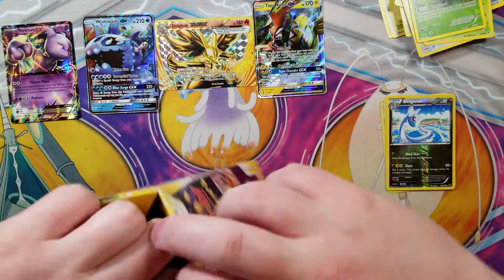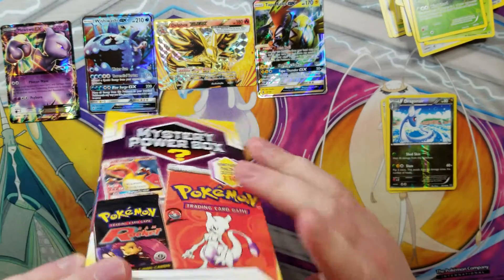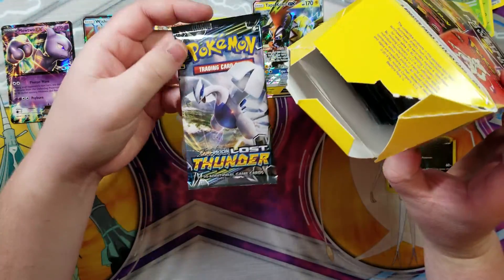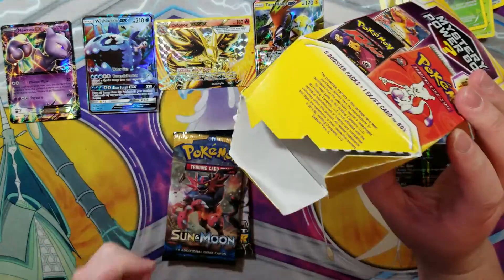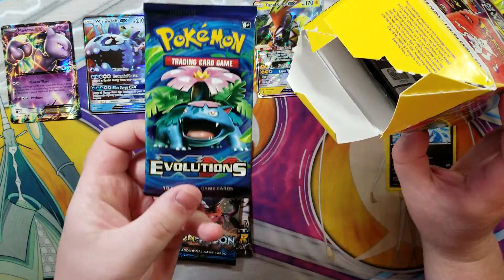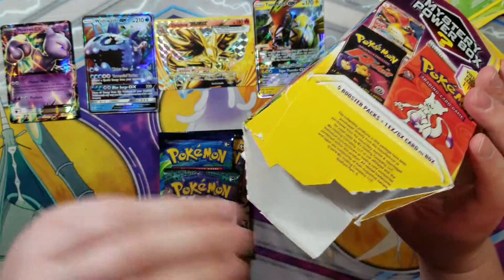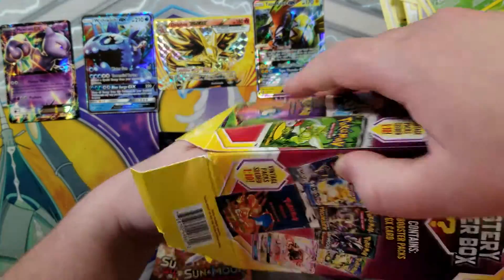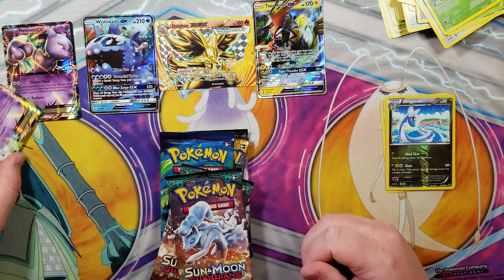Second and final mystery box of what they had at Walmart. Alright, first things first - so that's better, look at that: Lost Thunder. Okay, so this might be a different box than we've gotten before. Oh, Sun and Moon base set - never mind. Evolutions, okay. And there's our Guardians Rising, which means this is probably Guardians Rising. And our unsleeved card is the exact same Mewtwo that we just got - that's lovely.